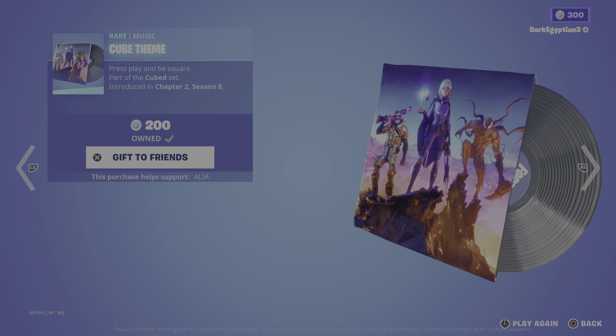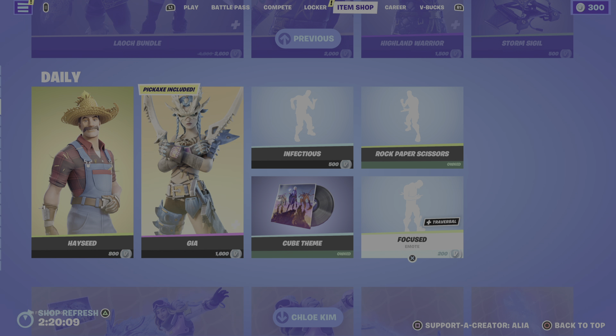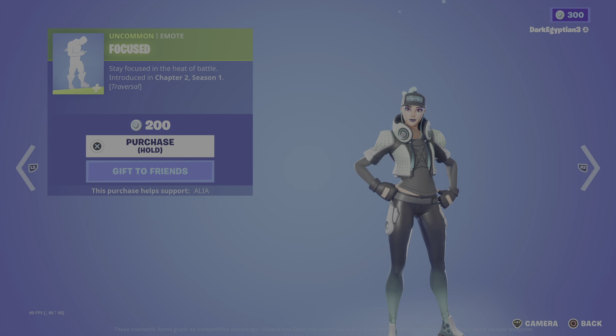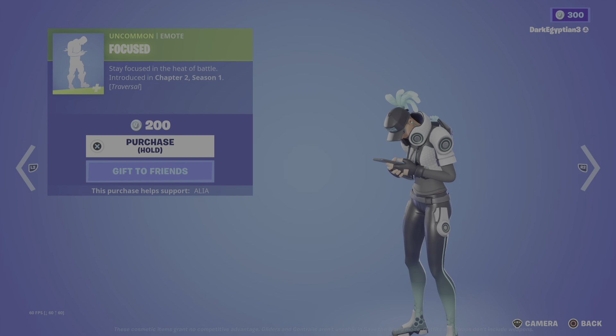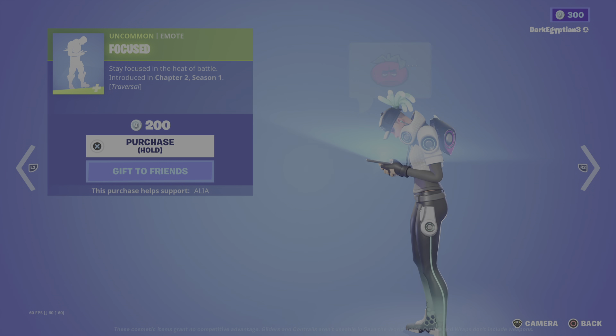Moving on to the return of the Cube Theme lobby music — press play and be square. I think a lot of people underrate this season — it was a very cool season, we literally got Carnage out of it. Moving on to the return of the Focused Traversal emote — stay focused in the heat of battle. It is a traversal emote, so she will walk and text at the same time. Very very cool.